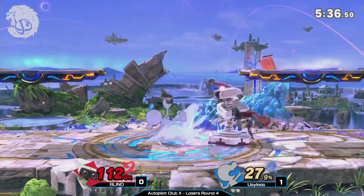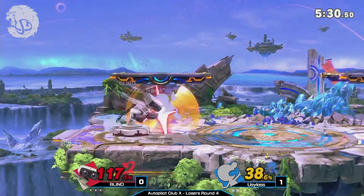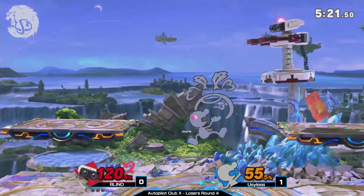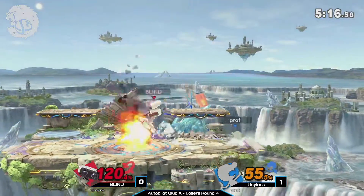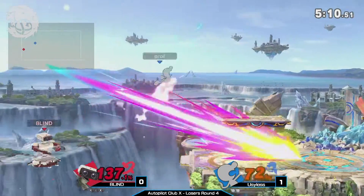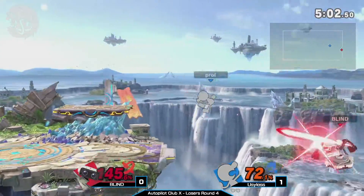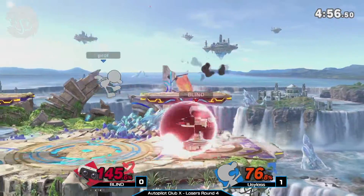The gyro goes high — very, very nice. Prof is firing right back, only taking 38% on his second stock. But that back air is not quite safe — Blind gets his grabs again. Blind's so good at getting these grabs. Prof was just trying to land with those fairs on his shield, and it's like: okay, I'll just wait for that and get a punish. Prof starts catching an air bucket down air, but Blind gets back in with that laser.